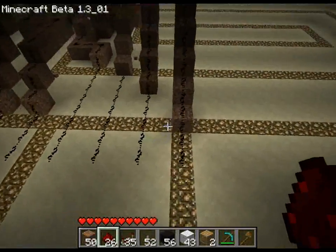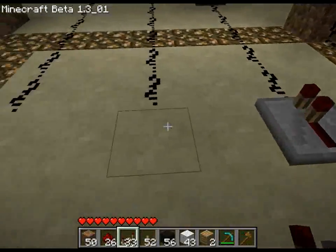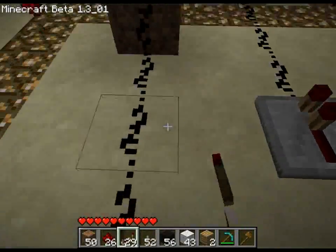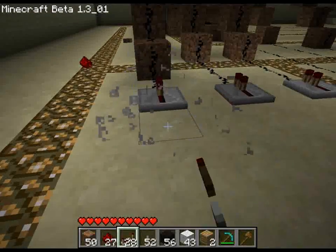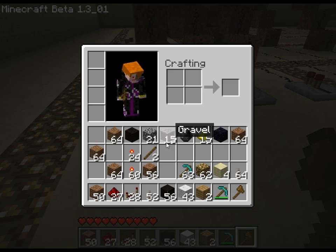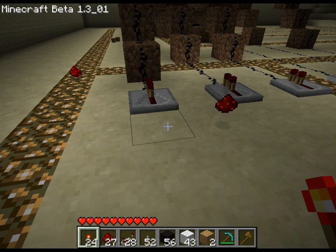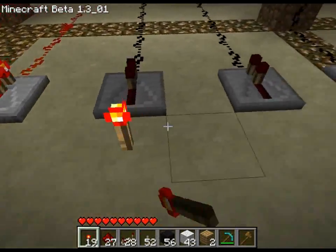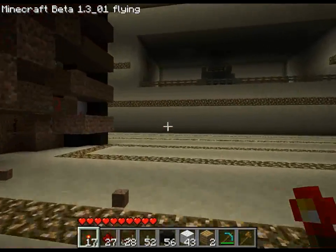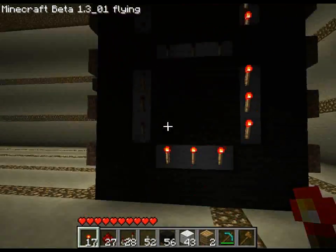Alright, here we go. We've got all our inputs and now I'm just gonna place repeaters here, just to make sure that the signal will actually get through. Because it's not nice when you set all of it up and then you realise you're gonna have to place an extra repeater and that bit's got an extra delay. Now I'm just gonna go through and test all these to make sure each bit actually gets through - it gets irritating.